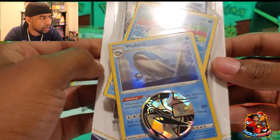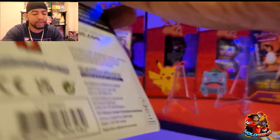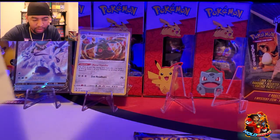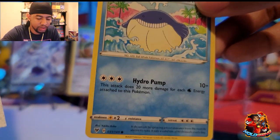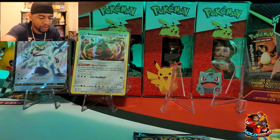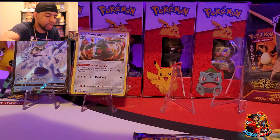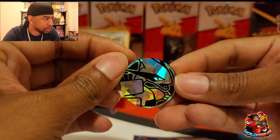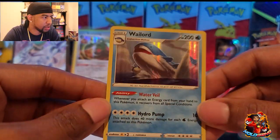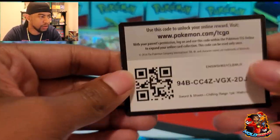Let's move on to Chilling Reign — this one has two promo cards in it: a Wailord and a Whirlpool, and that's a sick looking coin, is that Lugia? One pack — Zapdos feels pretty thick. Got the Whirlpool card which seems like a regular card to me, not really much of a promo. That does look like Lugia on the coin — into the coin jar you go. Here's that Whirlpool promo card — doesn't say promo so I guess it's a regular card.